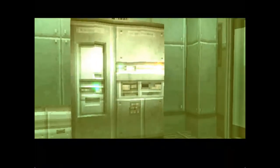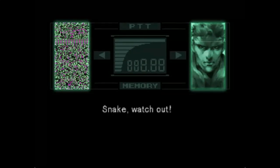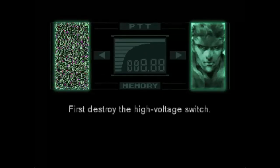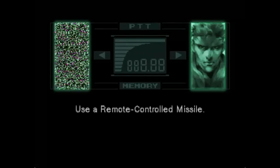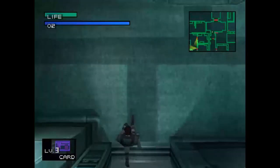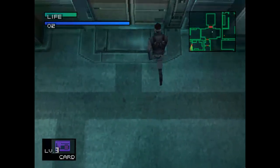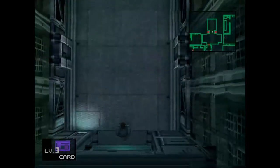Snake, watch out. That place is filled with gas. Also the floor is electrified. First, destroy the high voltage switch — it's the switchboard on the northwest wall. How is he talking when there's gas? Yes, that's the last time we'll be hearing from Deep Throat, that's it. So that's all you get from him. Anyway, we need the remote controlled missile, the Nikita missile, which is on the basement first floor. Let's go and nab that.